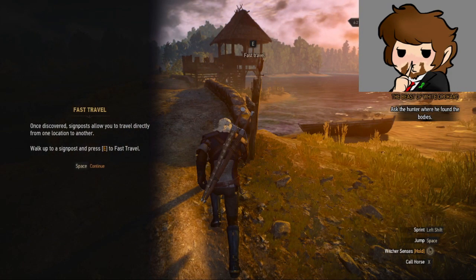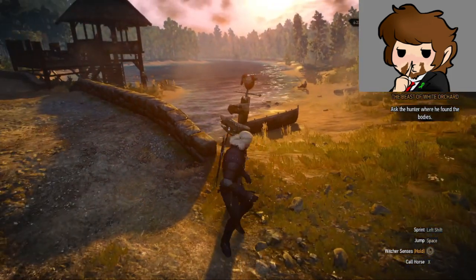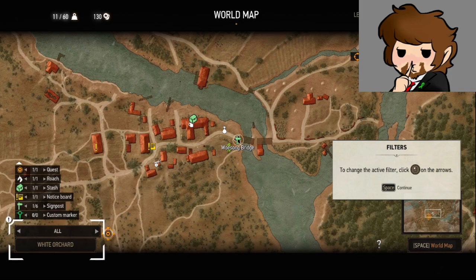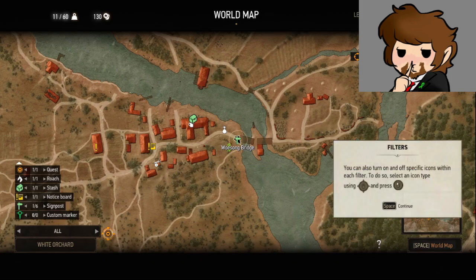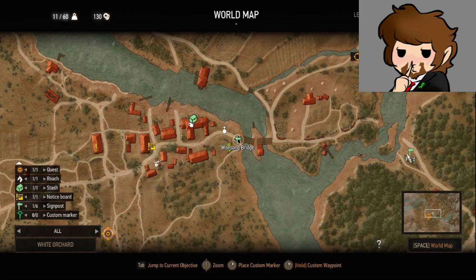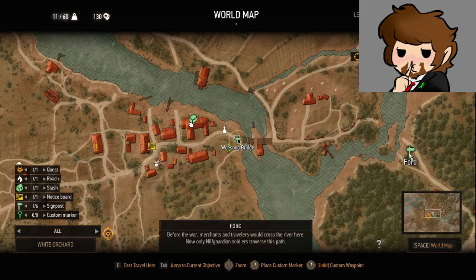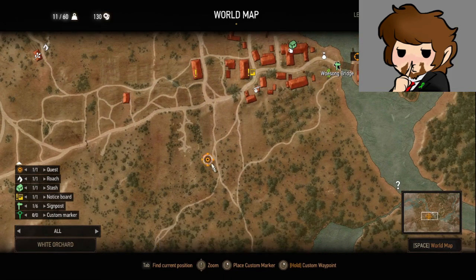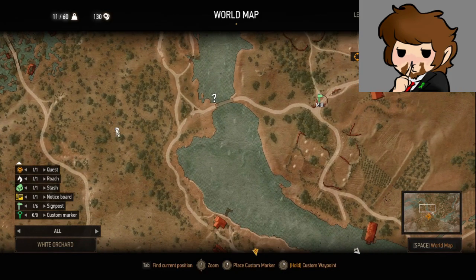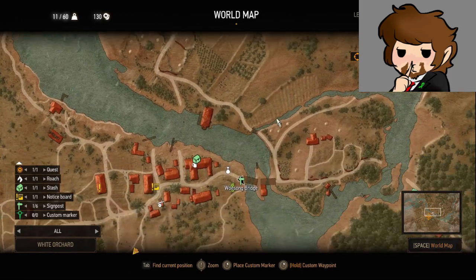Fast travel — once discovered, walk up to an inn or post. Use to point and then double-click on it. Change the active filter by clicking on the arrows. So I can go to places that I've already discovered. Oh, there's my horse all the way over here — Geralt gives every horse he owns the same name: Roach. Undiscovered locations — so that's how those work. There's a lot of these. Ransacked village, crossroads. How big is this map? This is not all that big of a map — I guess we're probably going to be heading to different locations through the game as we go.